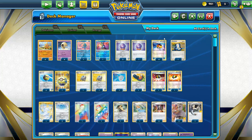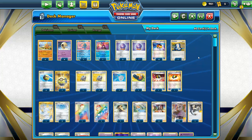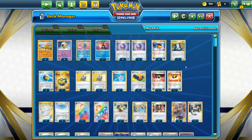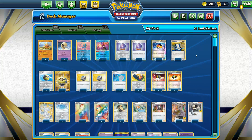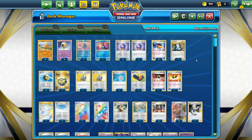I also run two Ultra Ball - heavy duty discard outlet and can grab anything. Maybe it's a little extreme since we already have more than enough searching cards, but it's something else as a discard outlet because you've got to get those Psychic Energies in the discard pile too. And if I don't have to use it, then I don't have to use it.